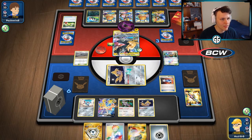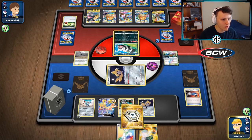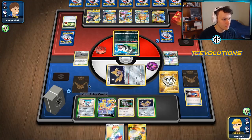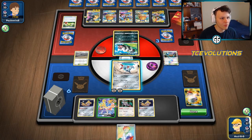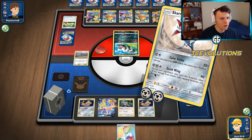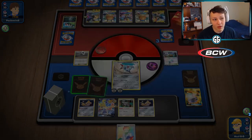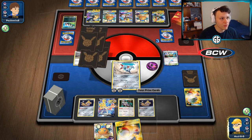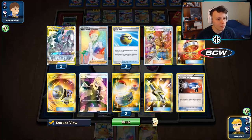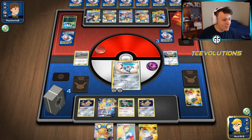We're actually going to try and take a knockout here on the Zigzagoon — this is why Skarmory is so good in the deck. It allows us to make plays like this, which keeps us in the game in the prize race. We're going to go with that Calm Strike and knock out the Zigzagoon — we'll get two prize cards. Now we can go Zacian, knock out Pikarom next turn, and then we still win the game theoretically. In two turns: knock out Pikarom, knock out anything else — win the game. That's our game plan now.